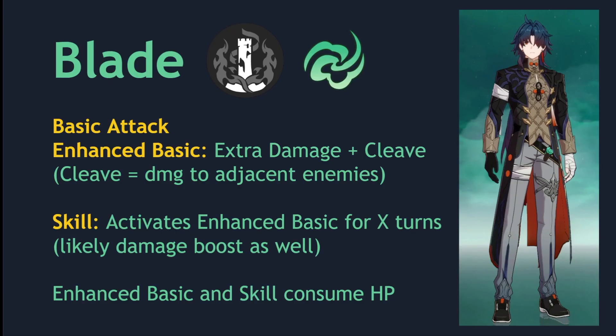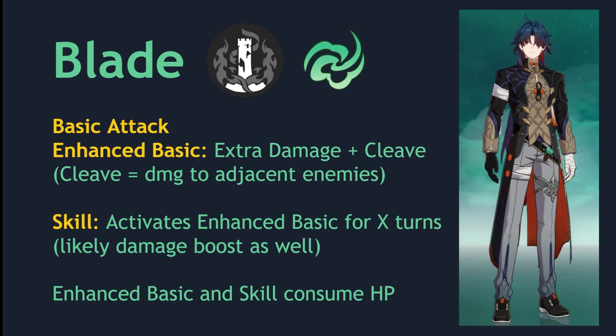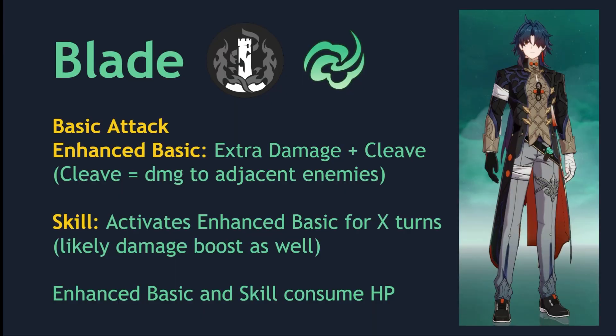Let's start off with an overview of Blade's skills. His basic attack is just a regular basic attack, but there's an enhanced version that deals extra damage and also does cleave damage. The thing that activates his enhanced basic attack is his skill — he goes into hellscape form, which gives you an enhanced basic attack for X turns. His skill likely boosts his damage as well, because hellscape is a buff state.